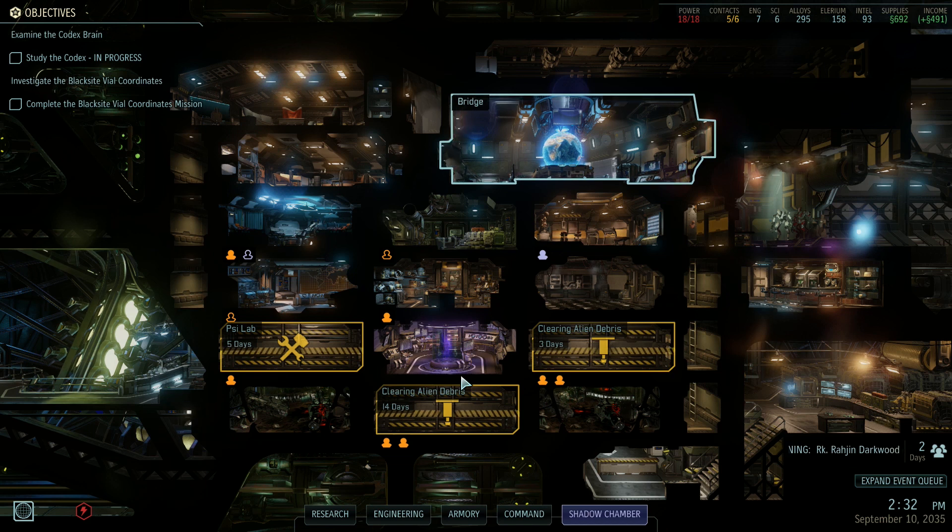We got 86 alloys, 49 Elerium, 134 supplies, and 20 Intel. Very nice. We also got advanced stock, advanced autoloader, 4 lockboxes, and alien theta cache. Very nice. And that's going to be the end of this episode. Thanks for watching. I hope you enjoyed it and I'll see you next time.